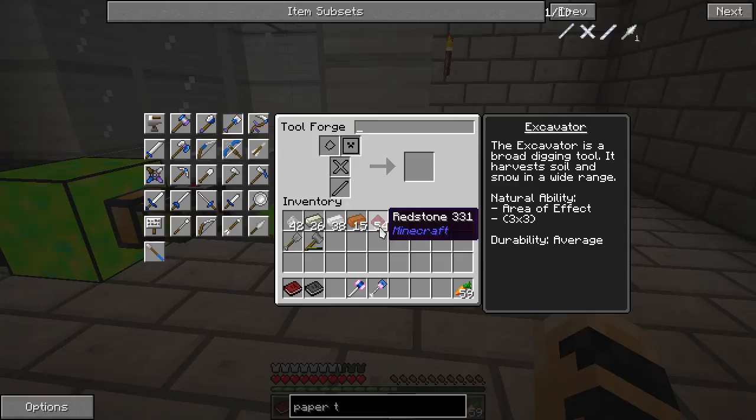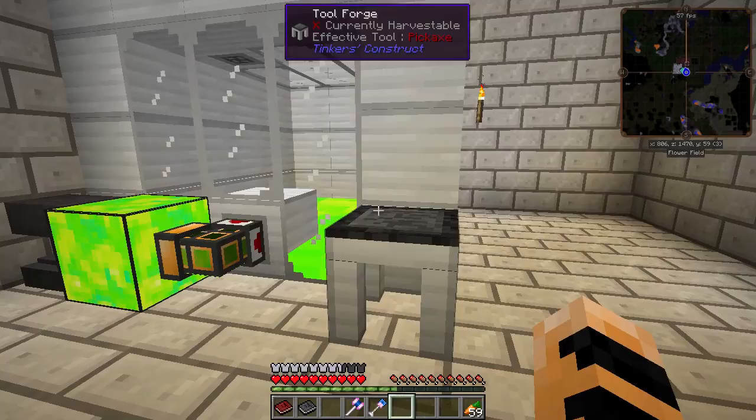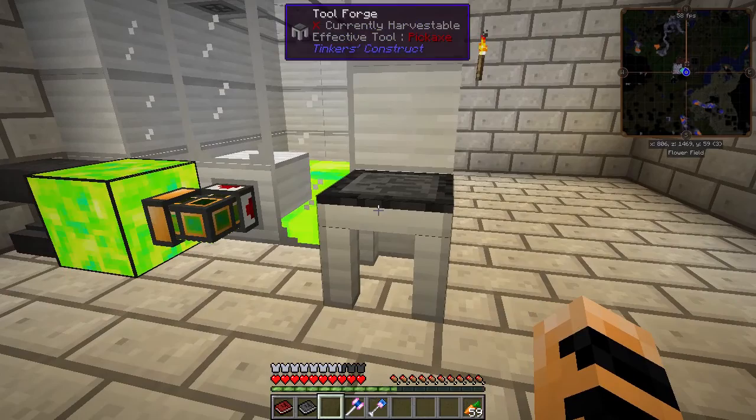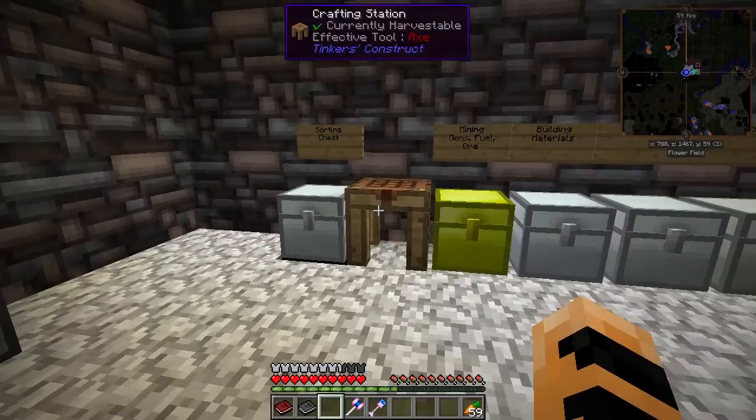If we want more mining speed, we can add redstone to the tool. The other way we're going to improve the tool's durability is by adding the flux modifier. I've used auto repair in the past to repair my tools over time, but that is not a good trait to have with a hammer or an excavator — they simply wear out too fast to be useful that way and will never fully repair themselves unless you wait a very long time. Instead, we're going to add the flux modifier, which will allow us to use energy instead of durability.